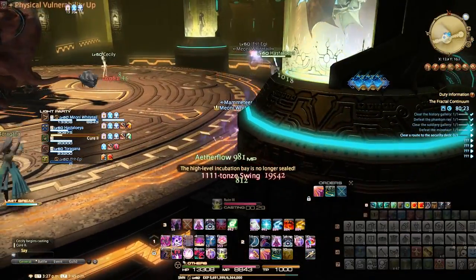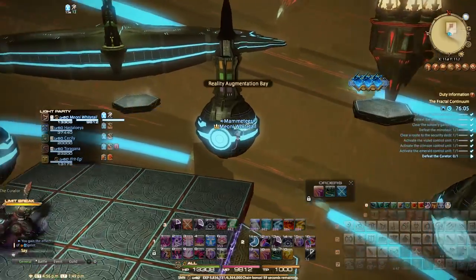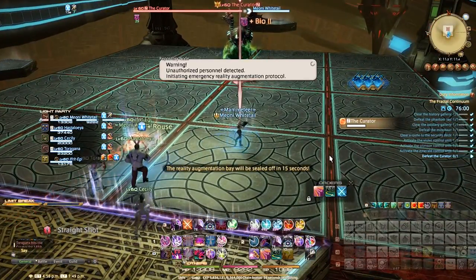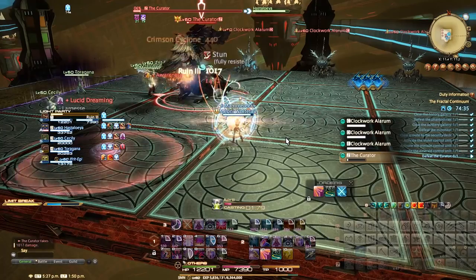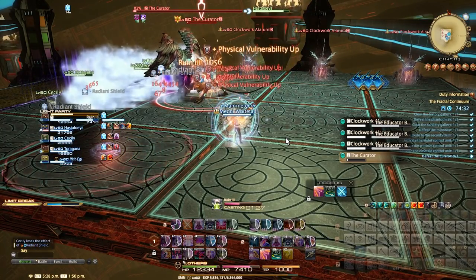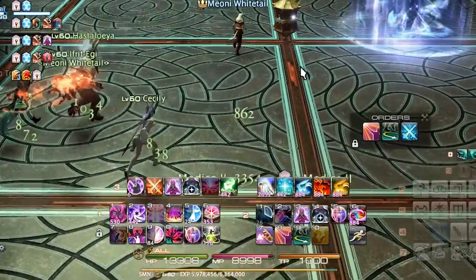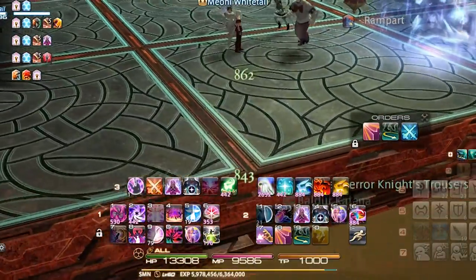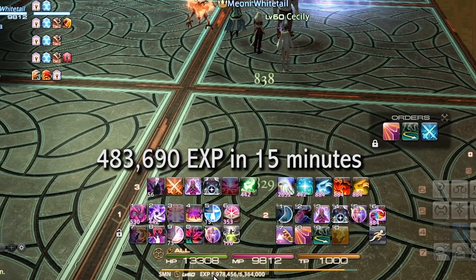The last boss, after dealing with a fairly unremarkable trash pack that you melt through with your squadron AI, is the Curator. The Curator relies usually on you defeating ads to remove the threat of glowing squares in the room that do damage to you. However, after the first wave of ads I simply decided to ignore the subsequent waves and I was able to nuke the Curator down with the team way before the ads posed any threat whatsoever with their AoE platform shenanigans.